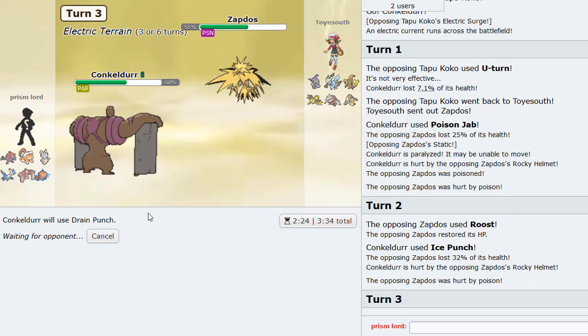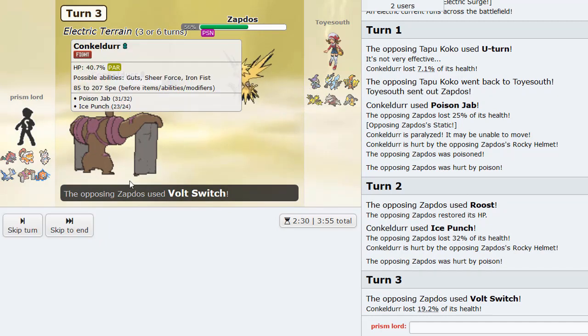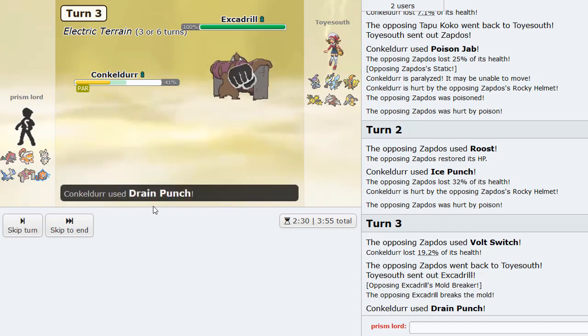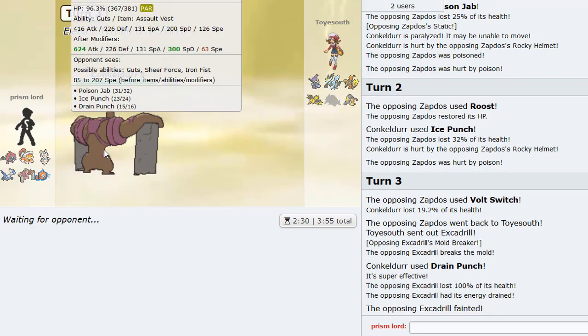I could Drain Punch or Ice Punch here. I'm going to Ice Punch as he Roosts. Maybe Drain Punch is the better play there. I'll go for a Drain Punch now in case he Roosts again. He Volt Switches out - into who? Maybe Fini. We have Guts. Oh it goes to Drill - ooh! Actually this is perfect, absolutely perfect. I don't know why he would go into Excadrill on a Conkeldurr - that doesn't make sense.